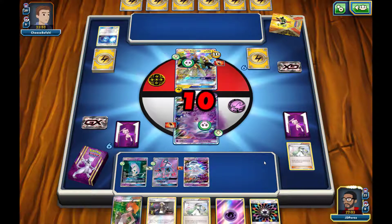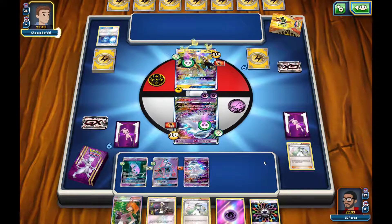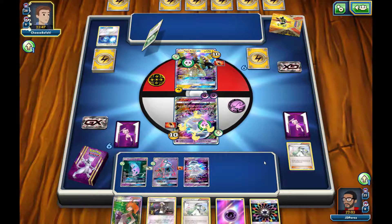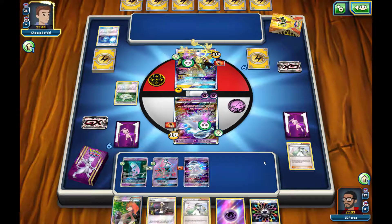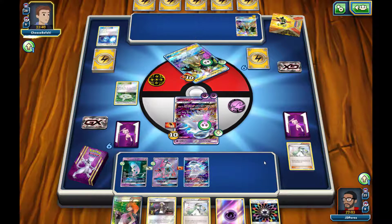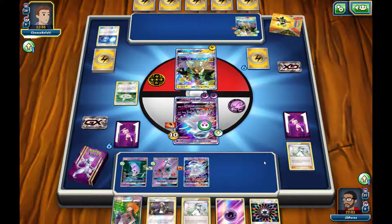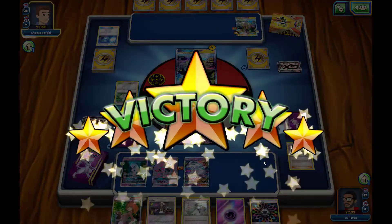10 damage onto the Tapu Coco GX and 10 damage onto me from the poison. They're going to use the ability from the other Tapu Coco GX and bring it out as the active Pokemon — and they decide to concede. We'll be right back with another match. Thank you guys for watching.